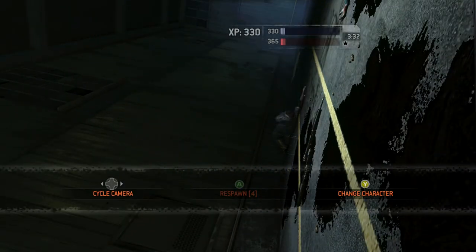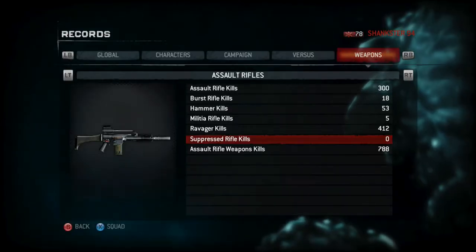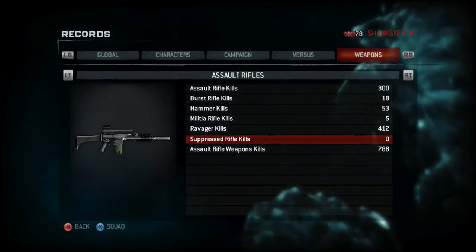Only 12 shots with the Militia Rifle to take down a human player, so it has a greater amount of firepower than the previous two rifles for sure. That is it for the Militia Rifle. Now for the next assault rifle, the Suppressed Rifle.